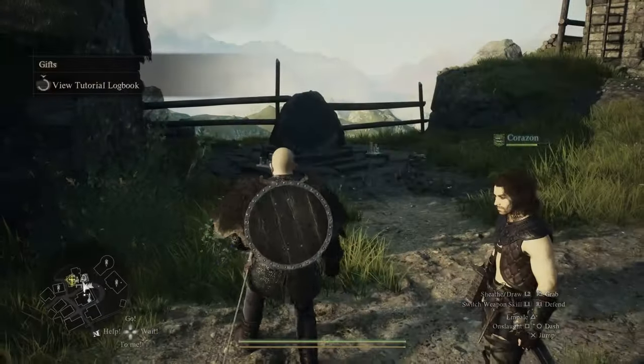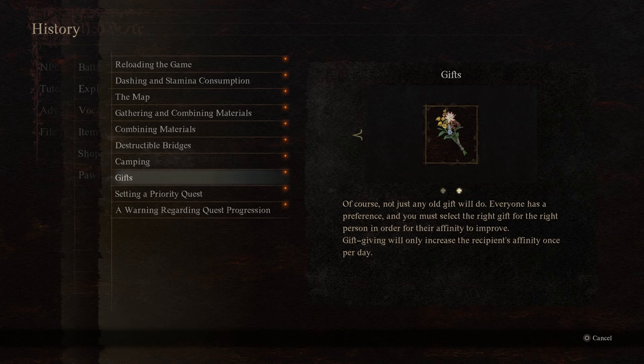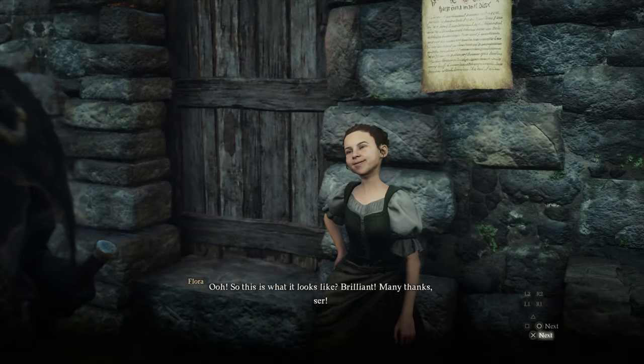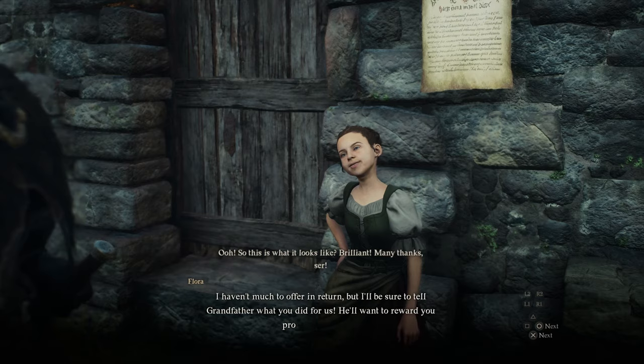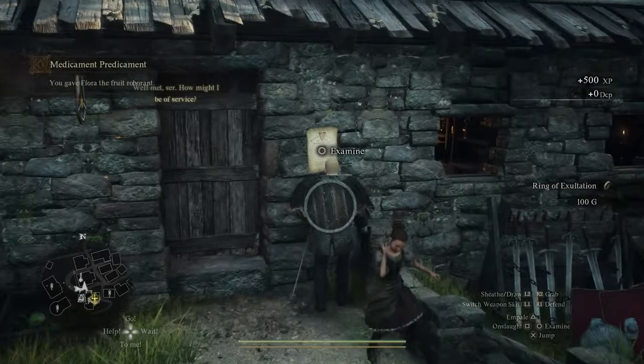Next we have the Heartfelt Pendant. There is a beloved or relationship system in this game where various NPCs can be given gifts to improve your relationship with them. This isn't going to be the only one in the game, and I'm not sure exactly what boost it gives, but there are going to be plenty of these items you can find and give to various NPCs, so I really wouldn't stress about this one.